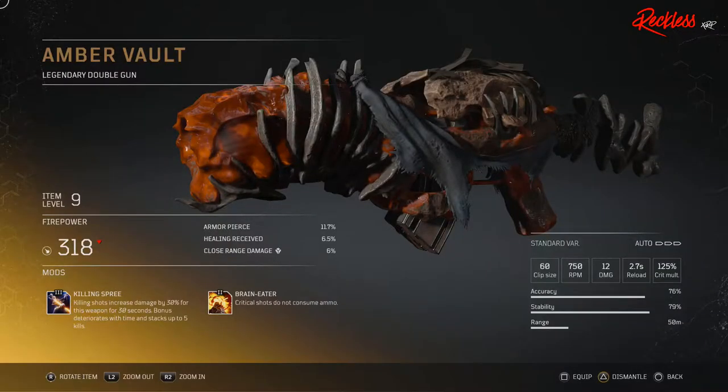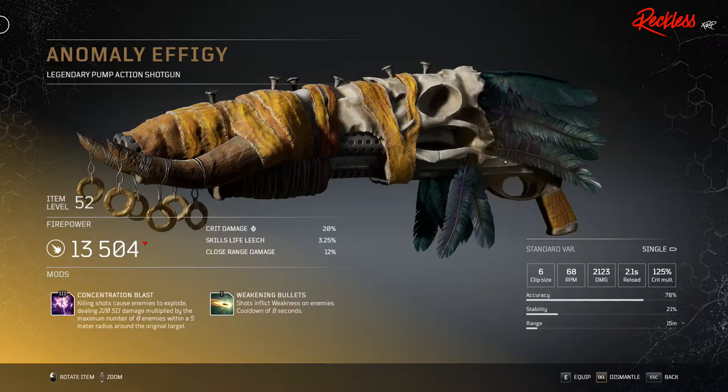Next we have the Amber Vault, a legendary double gun. The tier 3 mod is called Killing Spree, which killing shots increase damage by 30% for this weapon for 30 seconds. The bonus deteriorates with time and stacks up to 5 kills. Then we have Anomaly Effigy, a legendary pump action shotgun. The tier 3 mod is Concentration Blast, which killing shots cause enemies to explode dealing X amount of damage multiplied by the maximum number of enemies within a 5 meter radius.